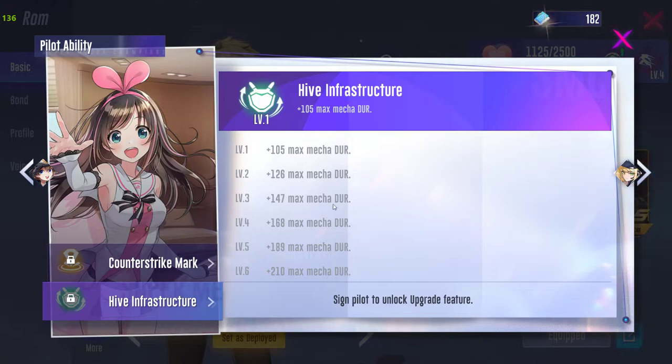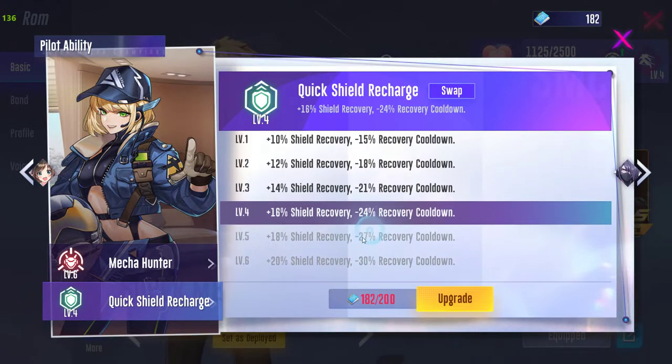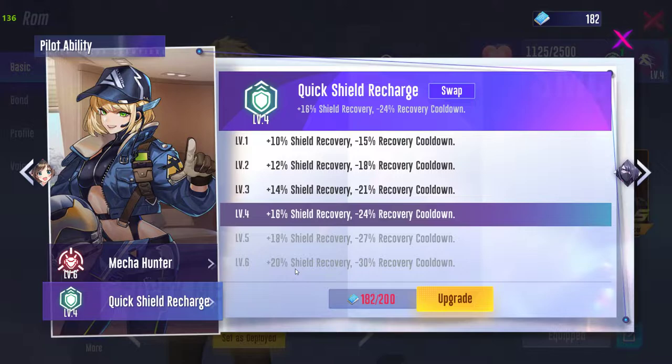The Quick Shield feature means that if your mecha's shield is suddenly destroyed, it will restore the shield 20 percent faster. For example, if Caramel has 1000 durability and normally takes 10 seconds to fully recover, this skill accelerates the process while also lowering the overall cooldown rate of recovery.